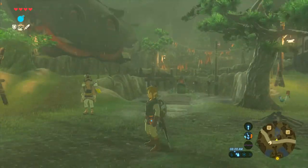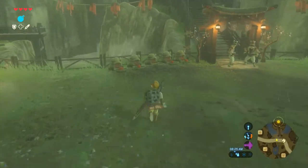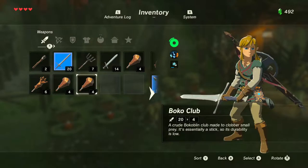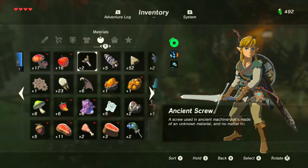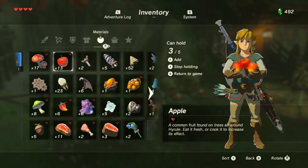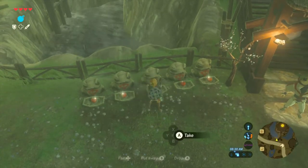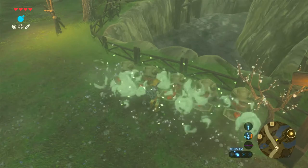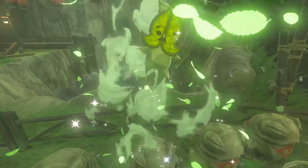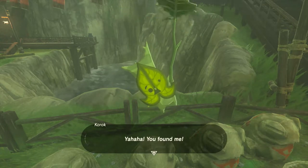There's quite a bit of shops we can get stuff from. We're gonna start off by putting an apple into this place — and yes, of course, we have an apple. It's like the most common thing in this game. Let's drop it here. And there we go, we got a Korok Seed! Yahaha, you found me!